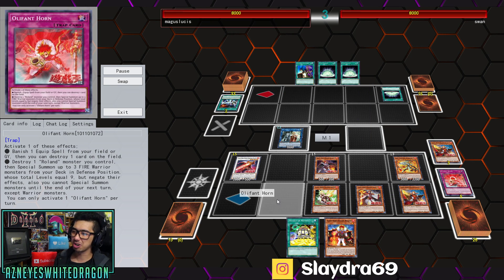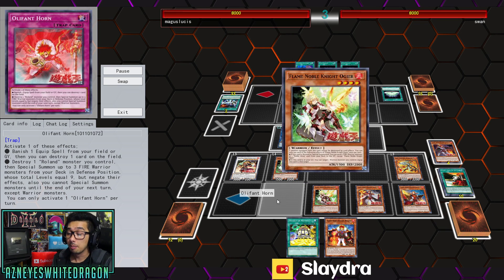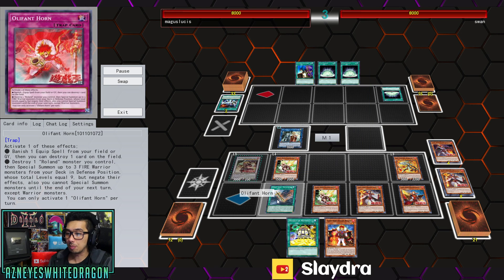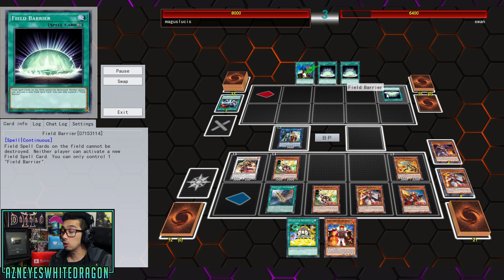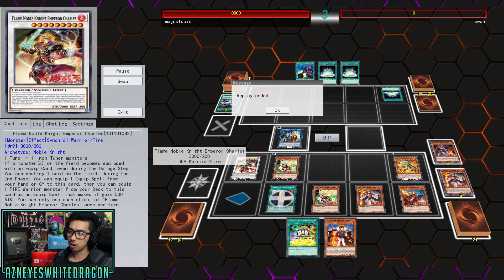It's more so for Fire Warriors, but it kind of does work with the Noble Knights too. What you're able to do is banish an equip spell and then destroy one card on the field. And since the guy activated Field Barrier and the way he used it, he was able to pop the card. The deck can definitely OTK, plus this card can actually pop a card mid quick effect with one of the other cards, which we'll get into in a second.